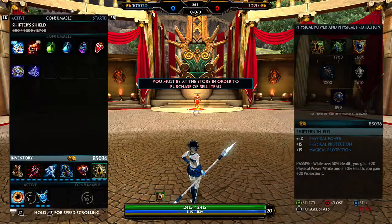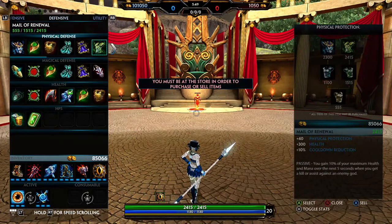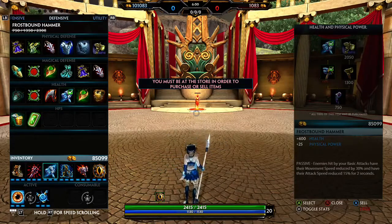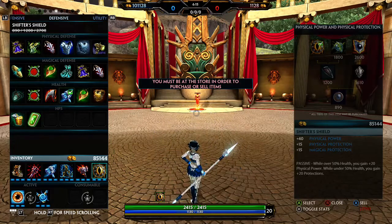Another item I could recommend for the sixth slot: if you need more offense, get Deathbringer — it gives you crit chance, lots of crit damage, and 50 physical power. If you're getting bursted and having trouble, I recommend Midgardian Mail because in conjunction with Frostbound Hammer it gives you extra tankiness, tons of health, and attack speed slows. If they have double hunters or a hyper carry, get Midgardian Mail because it slows their attacks in conjunction with Frostbound and lets you stick on them.